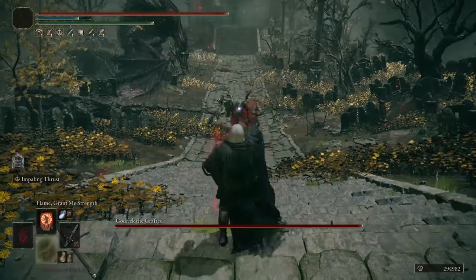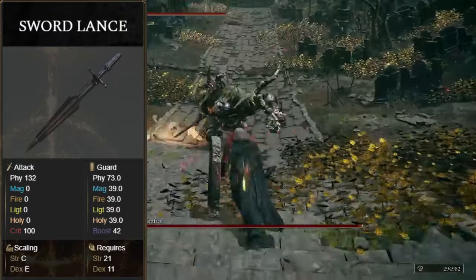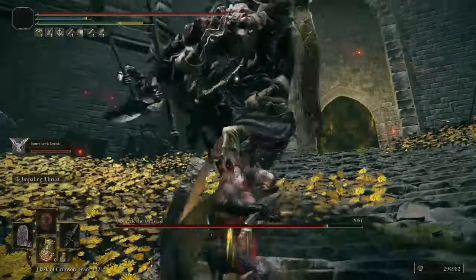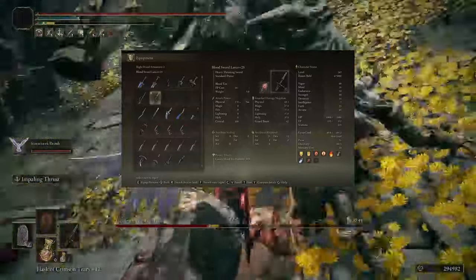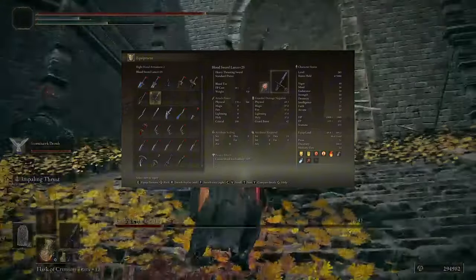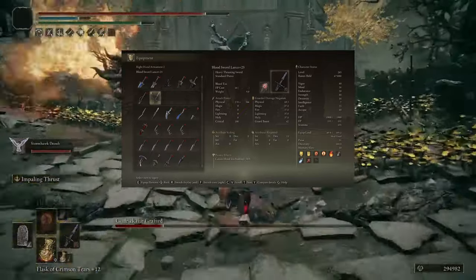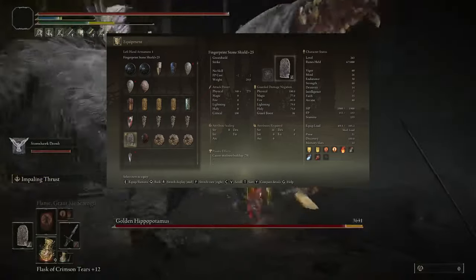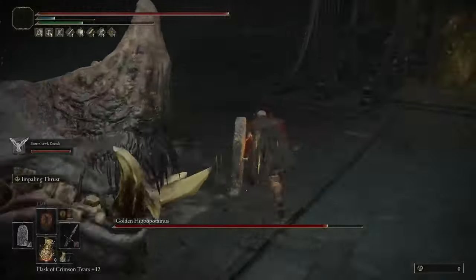The first weapon that we are using that utilizes this synergy is the Sword Lance. This is one of the new weapons and is a Heavy Thrusting Sword. Sword Lance is unique in that when put on a status affinity, it gets the same status buildup as a Colossal Weapon. So we put it on bleed and with my stats get 169 blood loss. And since this is a Heavy Thrusting Sword, we can pair it with a Great Shield, and the Light Attacks can be used while holding the Shield up, which can be great if facing a very aggressive enemy.